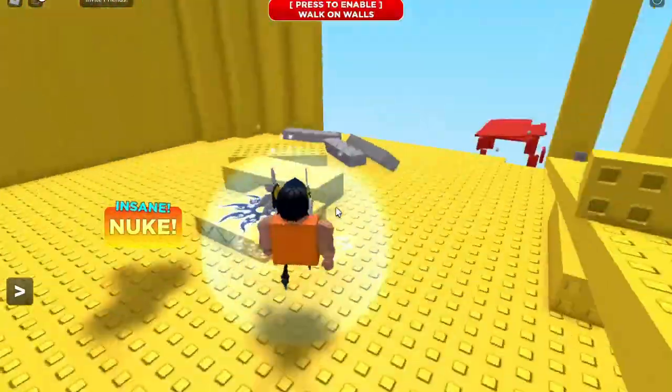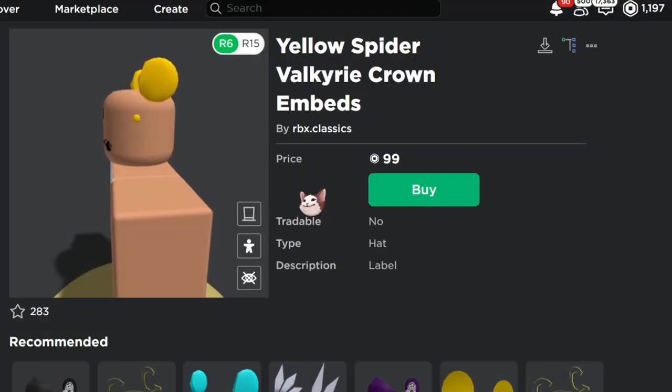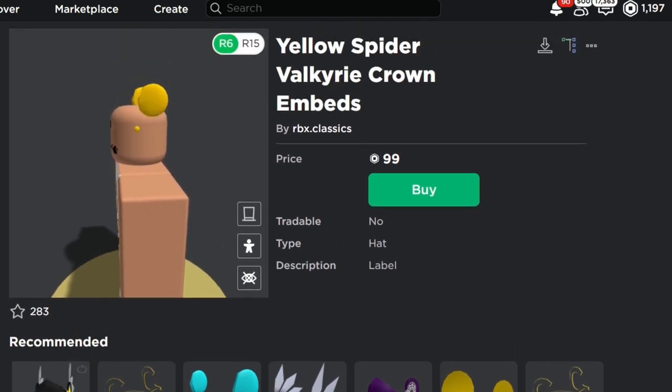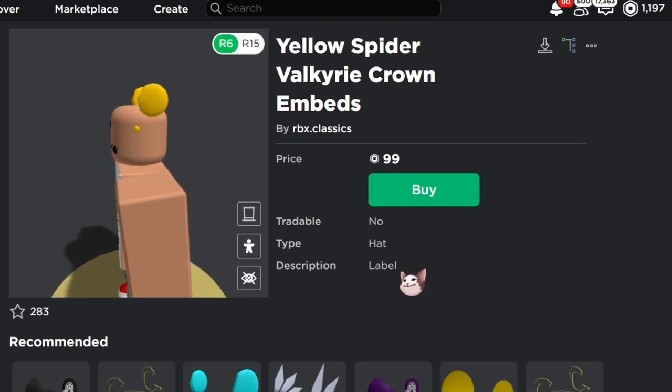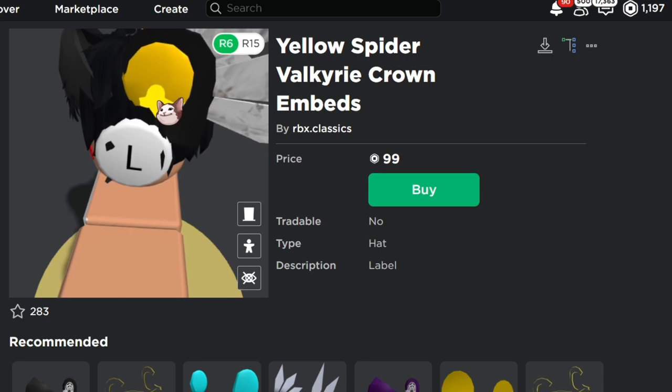These are the ones you guys really, really want — the yellow spider Valk crown and stuff. So in the last video we showed you how to make a black Valk, and basically you can use the Spider Crown of Darkness, then put it with this completely different embedding from a whole different group, and it almost looked good except a little bit at the top of the spider embedding came off. Now if you see here, ignore the bright yellow part because that's the old embedding I haven't taken off yet.